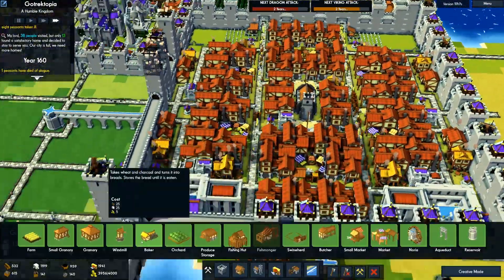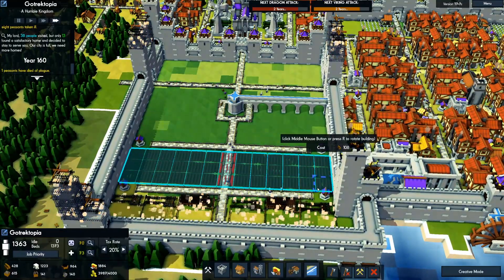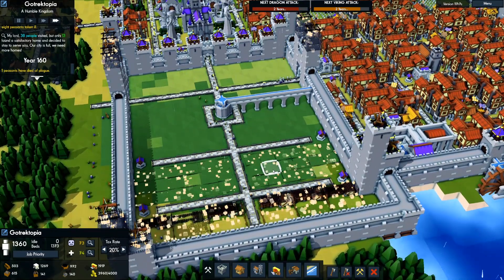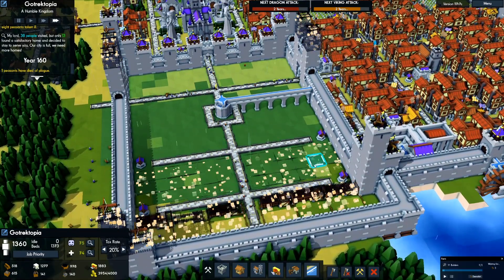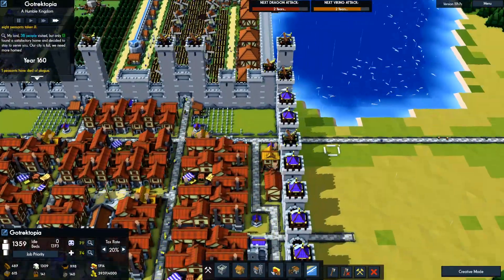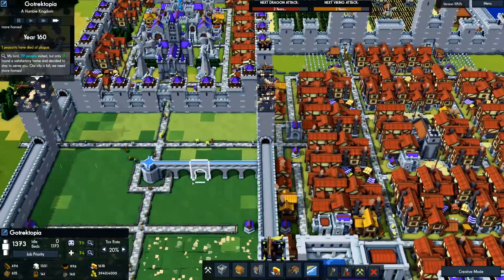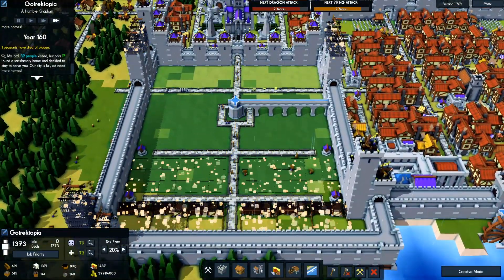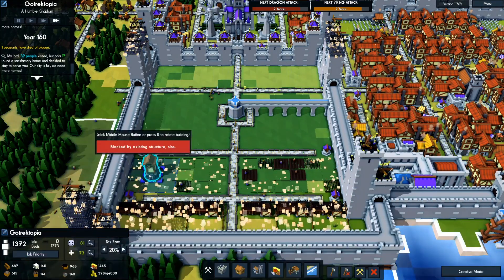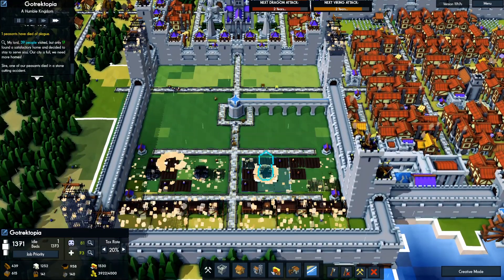I'm not going to fill this entire area up yet — just enough to be close to the pigs so they're not dragging wheat all the way from over here. I think the next thing we're going to work on is some fish. We definitely do not have enough meat production to make our people happy. Let's go ahead and finish these off with some windmills.